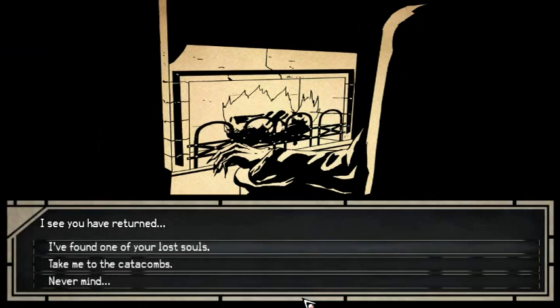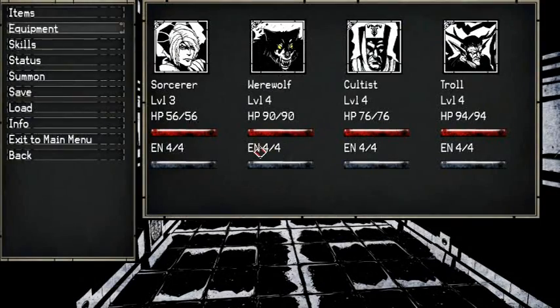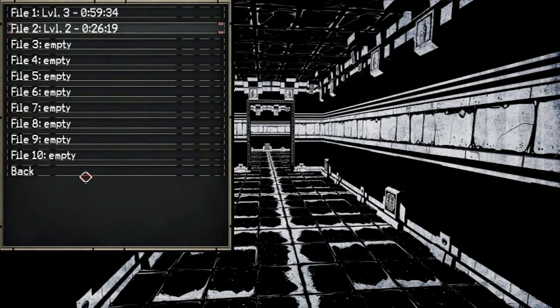So yeah, let's check out those catacombs. Take me to the catacombs. Level 1. Shouldn't be that hard. I have all the confidence in the world that we will be fine. That's why I saved twice.